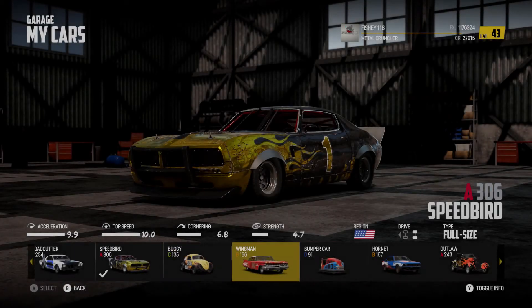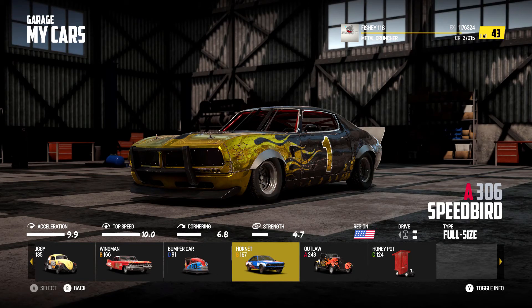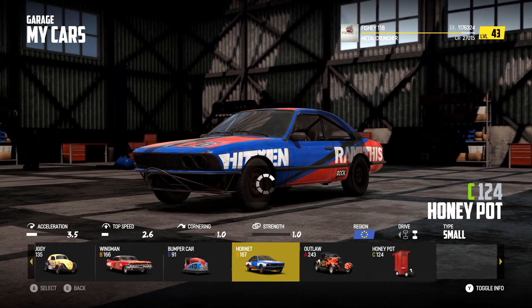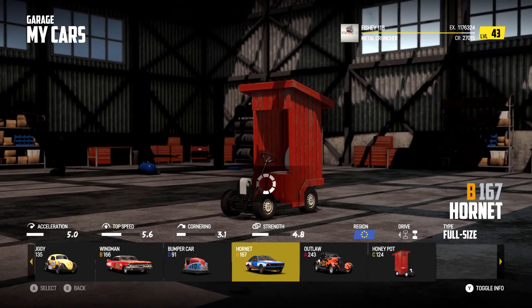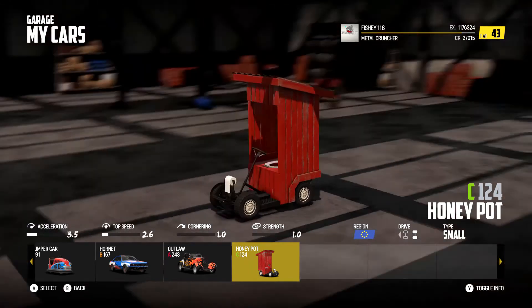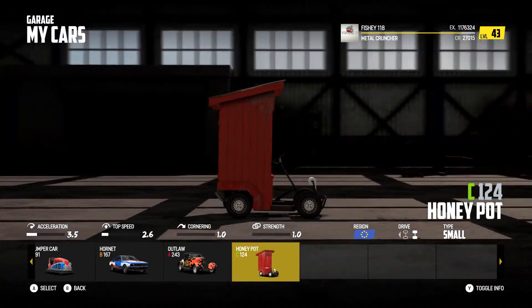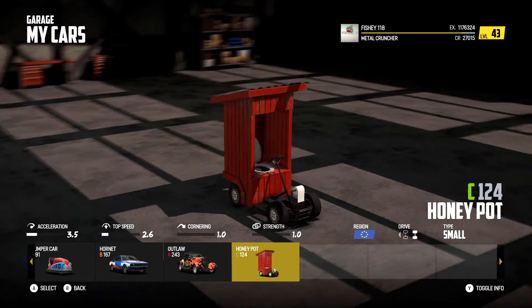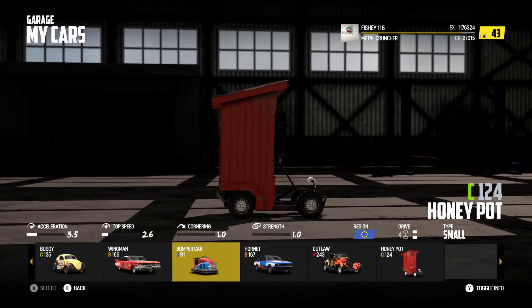Here are the new cars — we've got the Hornet, the Outlaw, and the Honeypot. These cars look pretty good. I do want to try this one, this one looks hilarious dude. Look at this — what the hell! It's like a little go-kart on wheels, crazy!